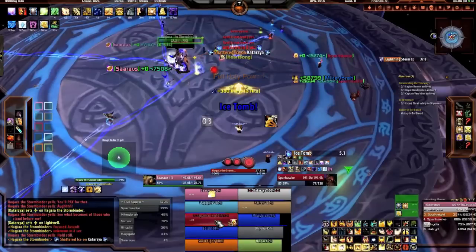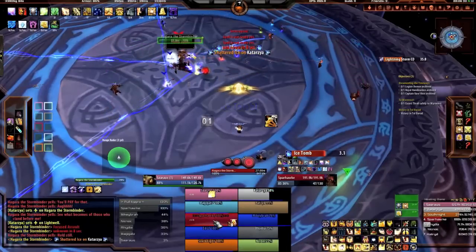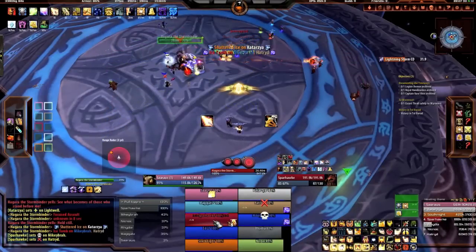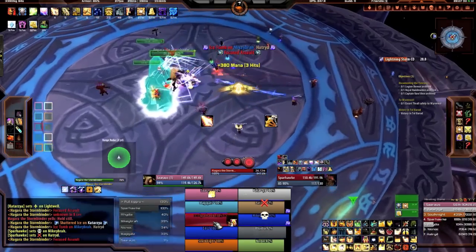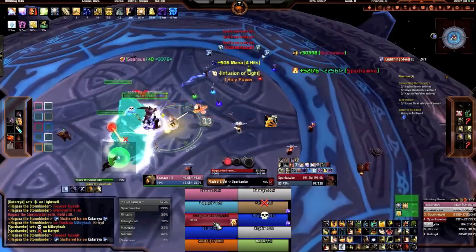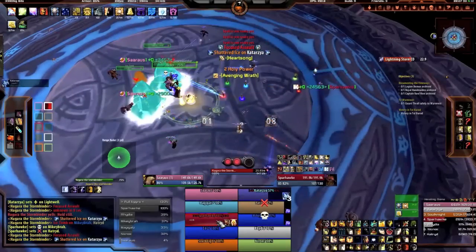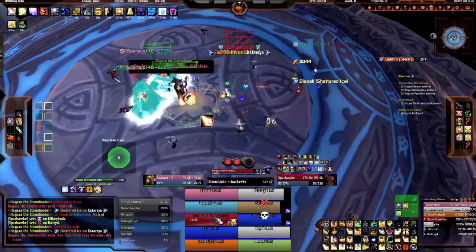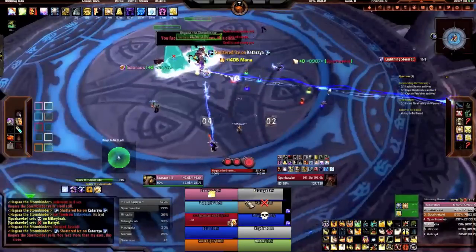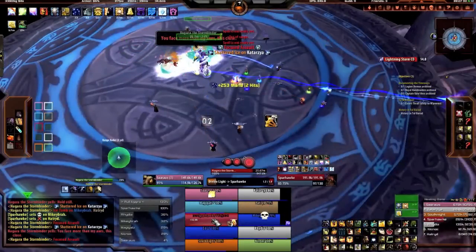Here comes Ice Tomb — I'm getting a nice warning from Deadly Boss Mods and you can see two blue arrows over players' heads. There are the ice tombs, and we also have a skull and X appear on our raid frames — you may or may not have that. Break them out as soon as possible and listen for who is the priority call over voice chat.